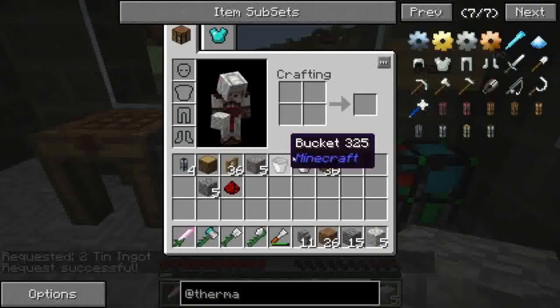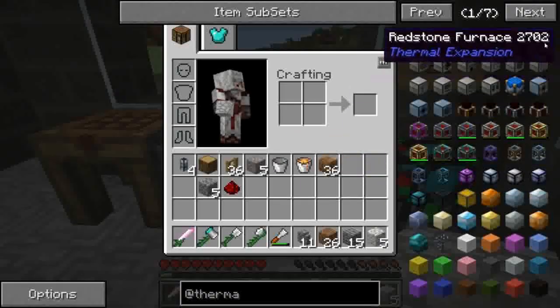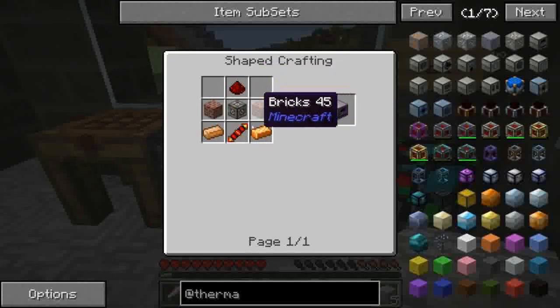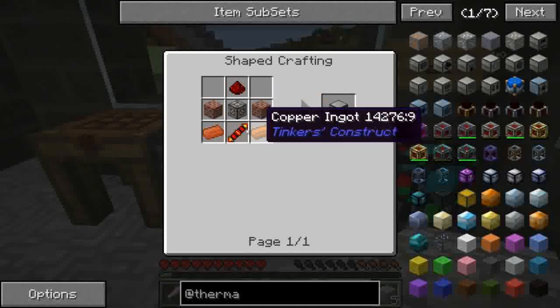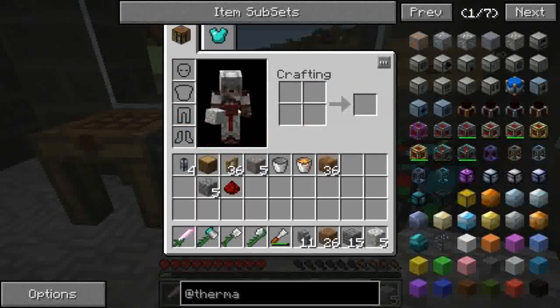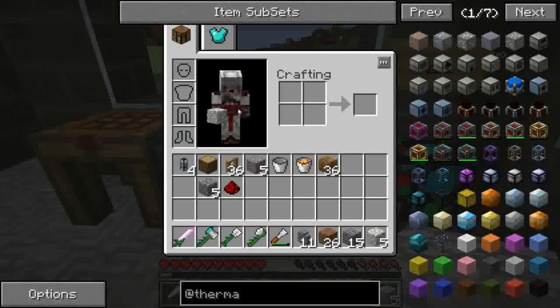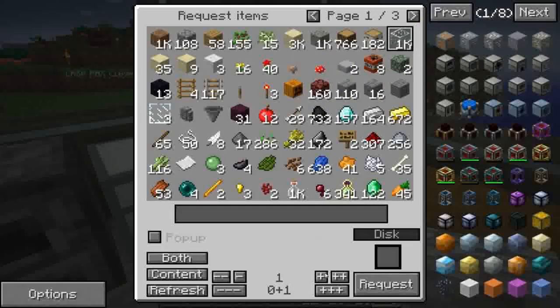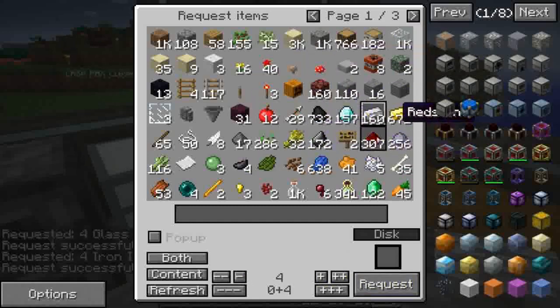Qui è quasi cotta la clay, perfetto. Tanto per chi non lo sapesse, la redstone furnace è il redstone reception coil, i due bricks che stavo iniziando a cuocere, il copper ring tra i lati e il machine frame in mezzo. Il machine frame è un misto tra oro, ferro e glass: quattro di glass e quattro di ferro per il frame centrale e uno di redstone.